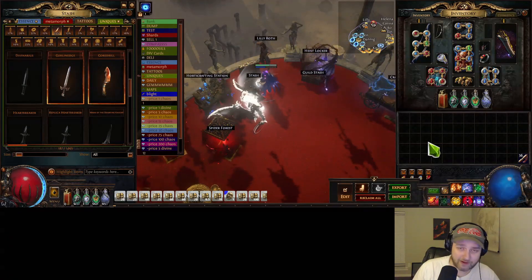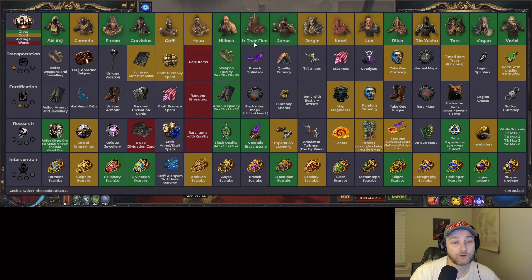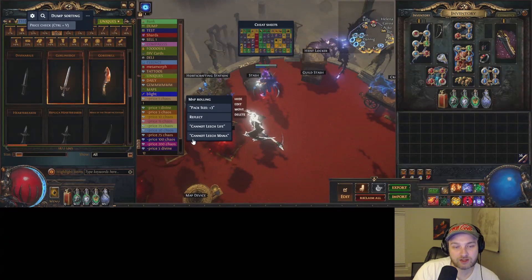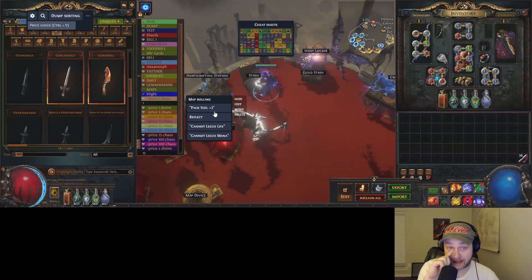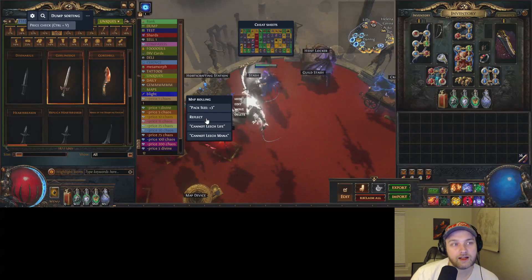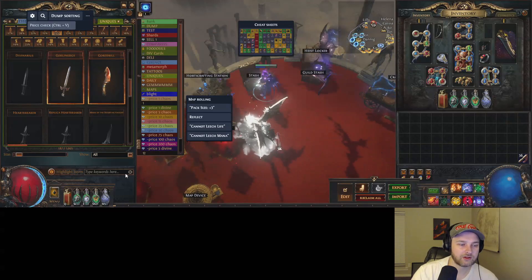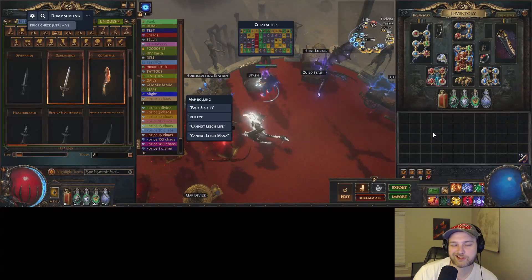There's some other stuff about it. You can press Shift+Space while you're in game and you have access to cheat sheets. So if you like the whole syndicate stuff — I don't like it, I'll be honest, but it is really good — it tells you where you want the person to be and what kind of rewards you would get. You can also map roll to quickly check your maps on whether or not they have cannot leech life, cannot leech mana, et cetera. And there's dump sorting — quickly type something in and you're able to price check those kinds of things.